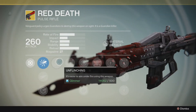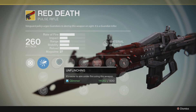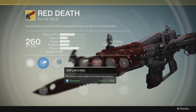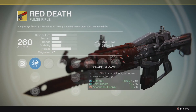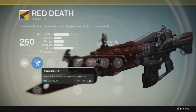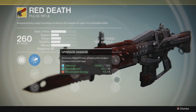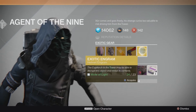It's got like blood at the end of it with a knife — it's pretty awesome. You're going to need tons of Glimmer and also Spirit Bloom to upgrade this exotic, as well as Ascendant Energy.